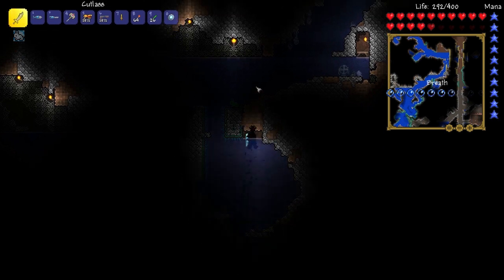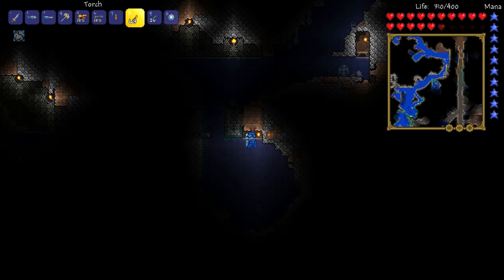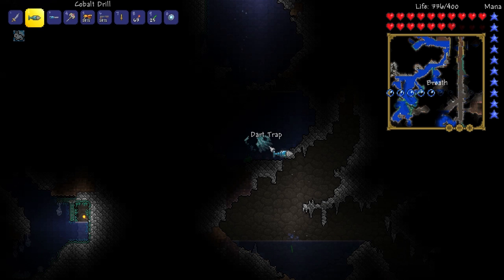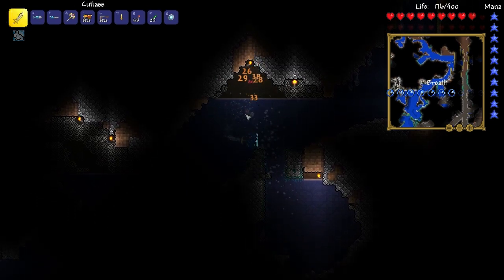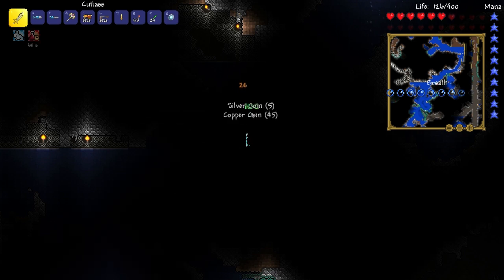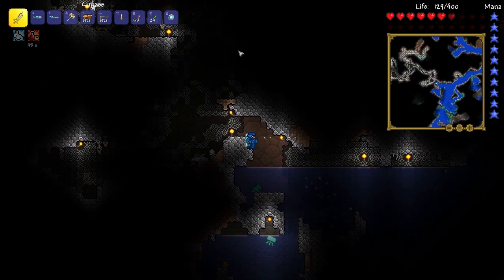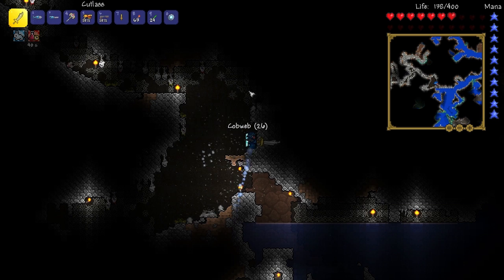Probably would've been a good idea to grab the diving gear from my accessories chest. Let me get some breath. Sorry my voice sounds really weird — I'm just sick. Oh, a dart trap, I want that. We went into another cave but I'm looking for the stylist. Get away from me, spiders! It's hard to navigate in here and very dangerous with all the spiders.